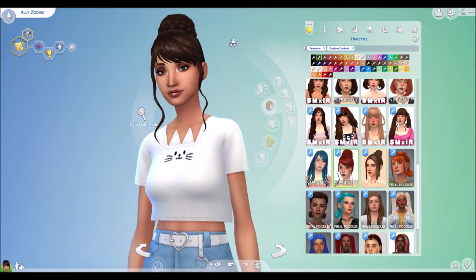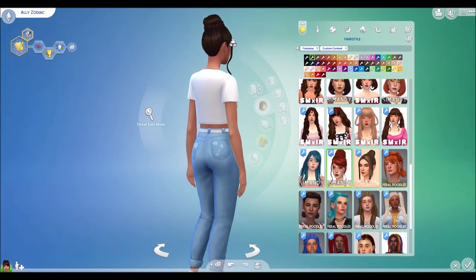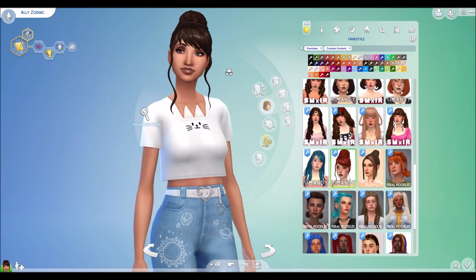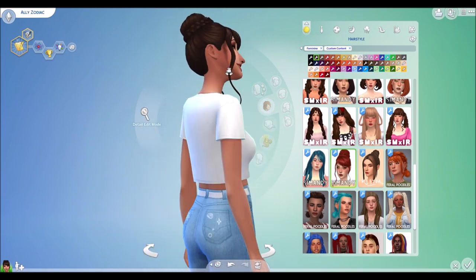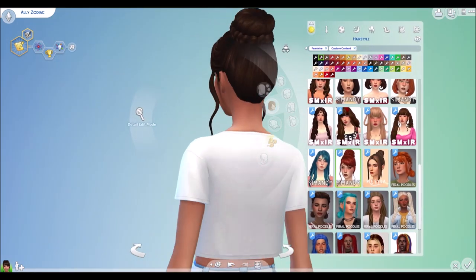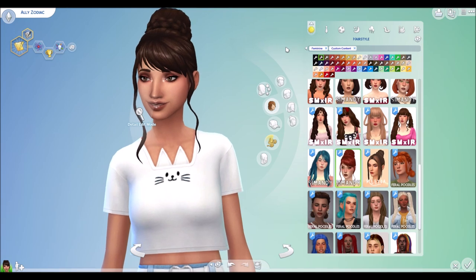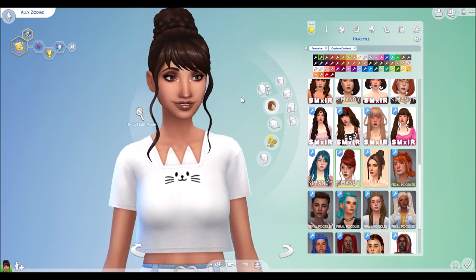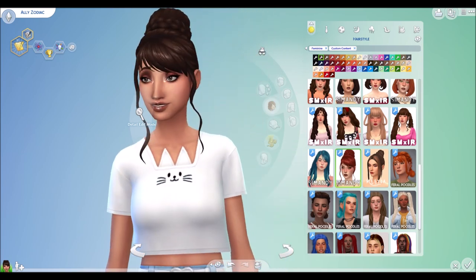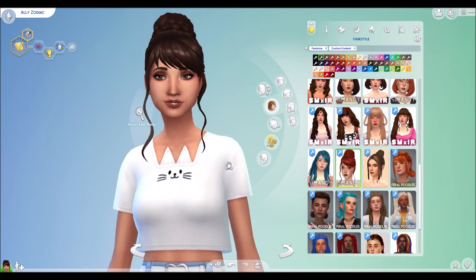All right, so this is the SimMandy Sateen hair — I'm not sure if I'm saying that right. This is really cute, and it actually goes with a dress that I will show later on. It's definitely more formal, but I also feel like some people could pull it off for more of a casual look, like if they're just wanting to be more fun with their hair. I definitely like having the strands coming down.